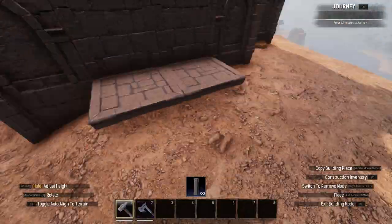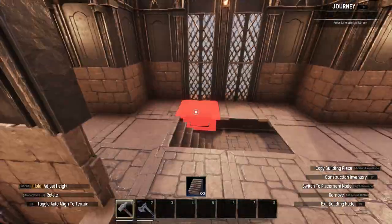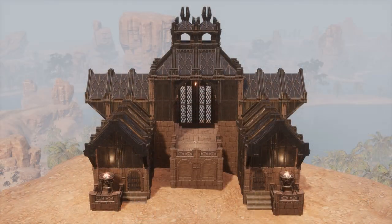Finally, I went to the back of the build and added a small stepped buttress, which allowed me to move the stairs inside back by a single tile, freeing up some more real estate on the main floor.